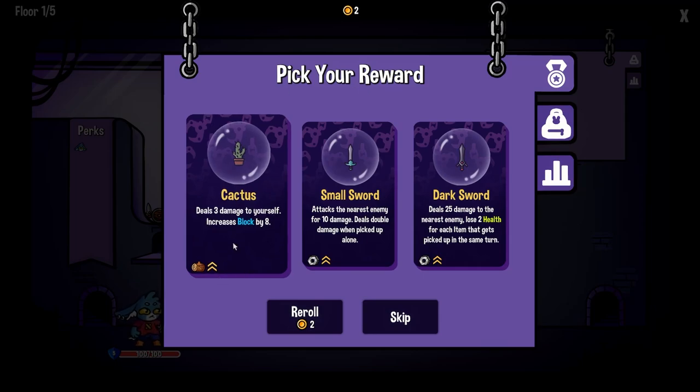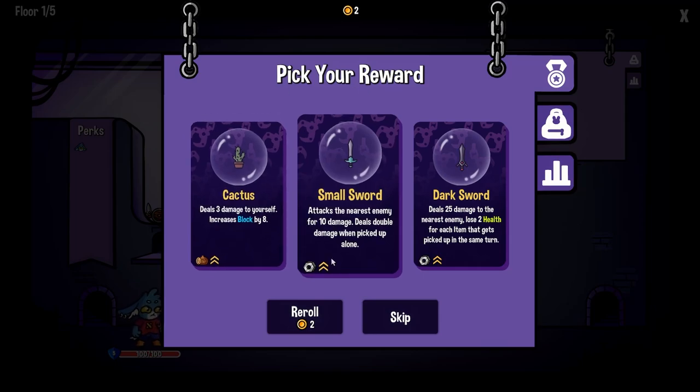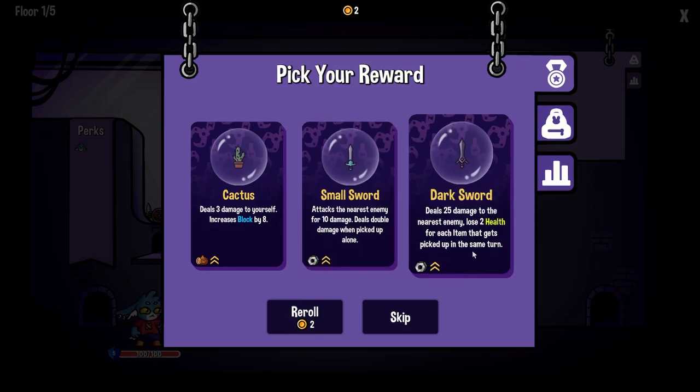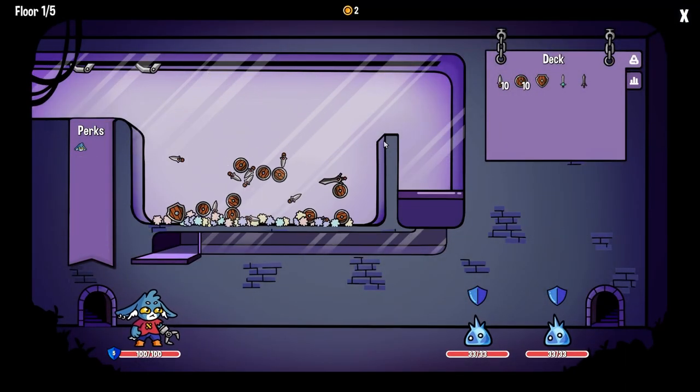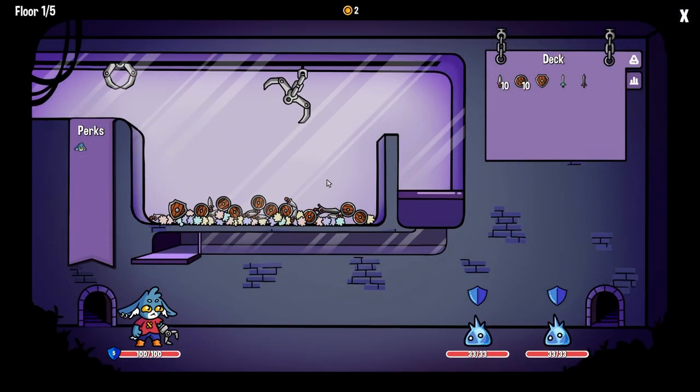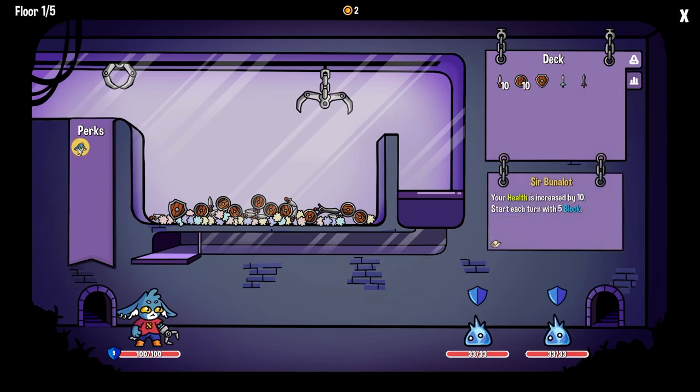Cactus: deals 3 damage to yourself, increases block. Not very good. Small sword — we've seen that one — deals 25 damage, lose 2 health for each item picked up at the same time. Find another enemy. So we have 2 shots. Here are our perks: health is increased by 10 each turn, we start with 5.